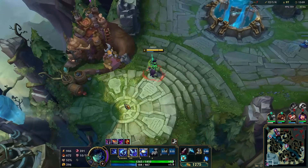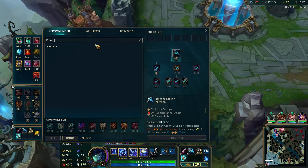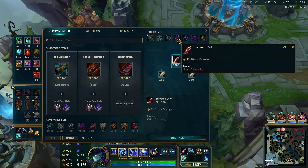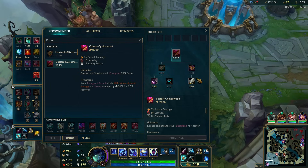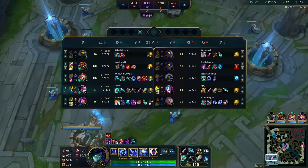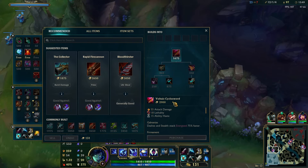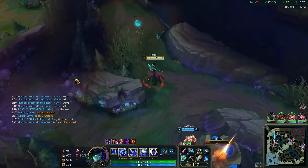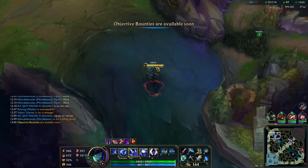Next up after Essence Reaver I believe the item to go is — it starts with an E, exotic or something... Voltaic Cyclosword. Like I said in a previous video, what the hell do people call this item? Infinity Edge everyone just says IE. Bloodthirster everyone says BT. Rapid Fire Cannon people say Rapid Fire. What do you say for Voltaic Cyclosword — 'hey guys I'm going Cyclosword'? Like that sounds so weird.